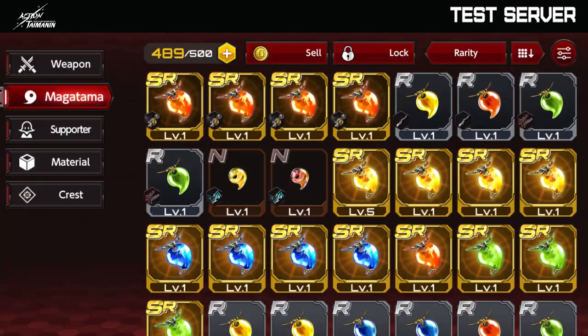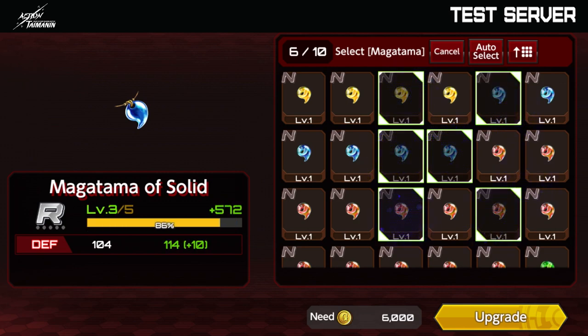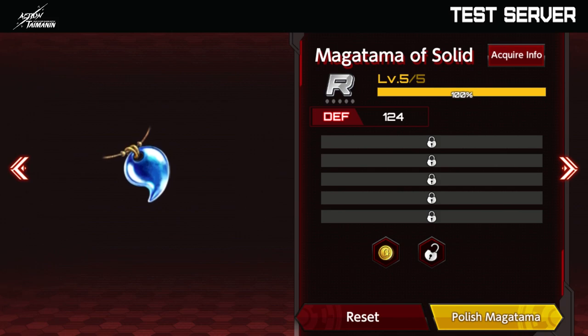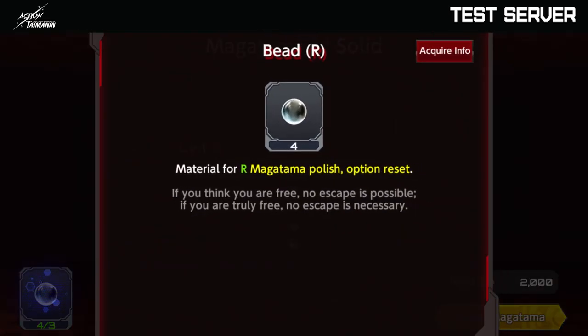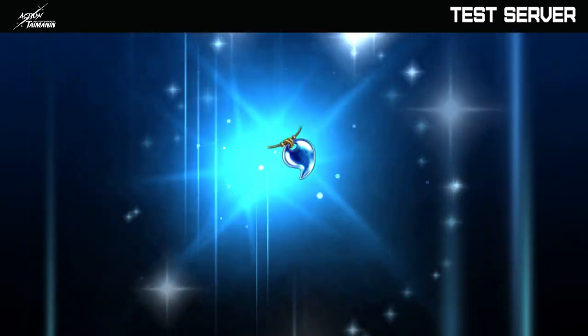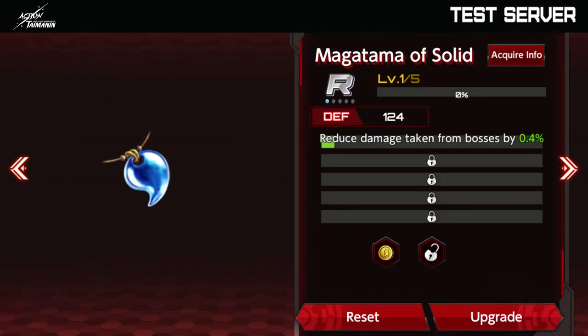Let's see how we can make the Magatamas even better. Back to the Magatama menu — I'm going to upgrade a Magatama here. Every Magatama has a level cap of 5, and you can upgrade it to level 5. When your Magatama is level 5, you can polish it. You need these items — the beads — and it will unlock one of these locks here. After polishing: reduce damage taken from bosses by 0.4%. Every Magatama has these locks, and every time you upgrade to level 5 and polish, one lock is unlocked. After you have all of them unlocked, you can decide exactly what type of Magatama you want to use.